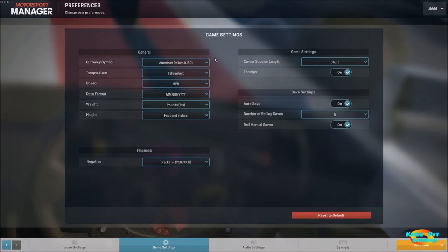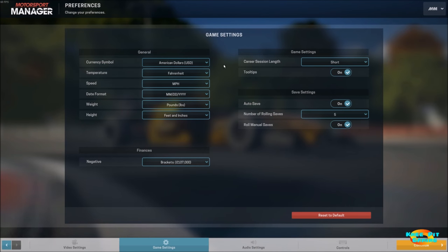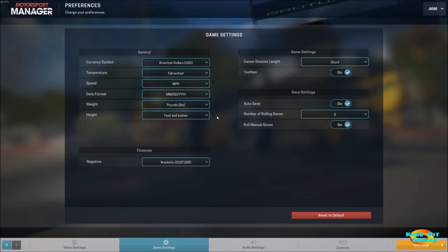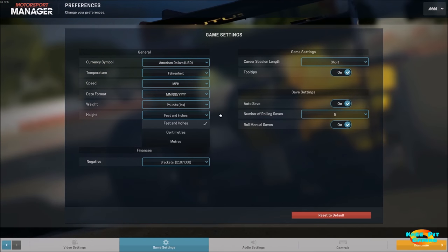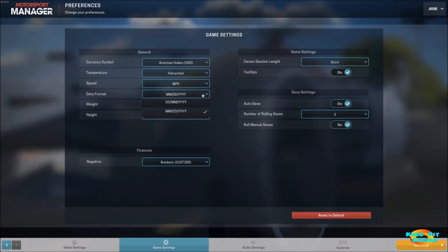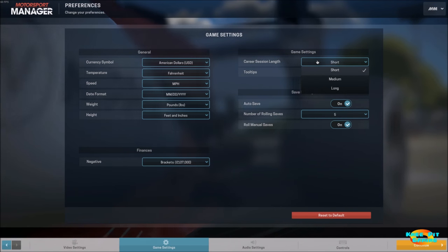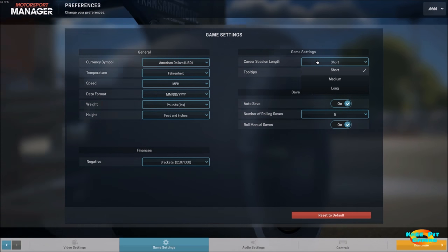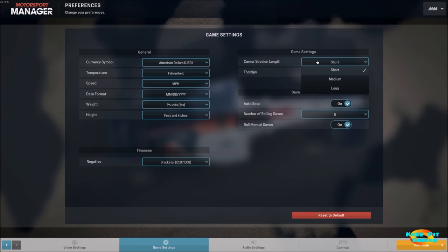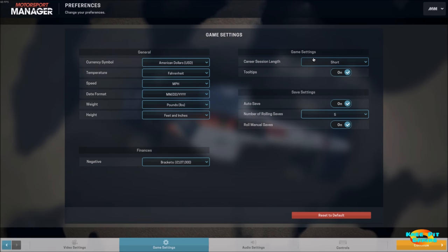Moving over to game settings — all of these default to British pounds for the currency, and everything else follows from that, so I had to make several changes to get the temperature and various conversions the way I wanted them. You do have options for metric in all the different formats. Even the time has options for different formats. One thing to pay particular attention to is that in a career you have three different options for the lengths of races and practice sessions. I've chosen short to begin with, but you can definitely increase those if you prefer.